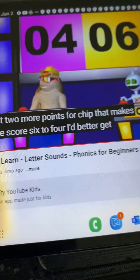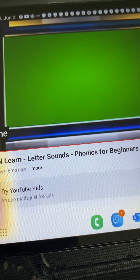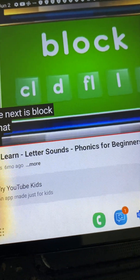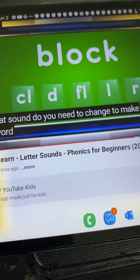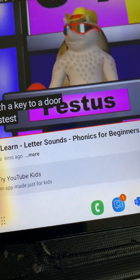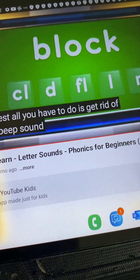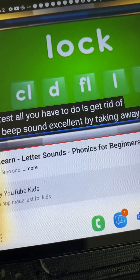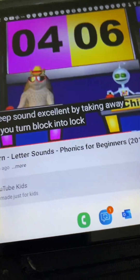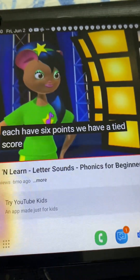Oh, I'd better get the next one. Be ready to buzz in. The next word is block. What sound do you need to change to make a word that is something you might do with a key to a door? Festus. All you have to do is get rid of the B sound. Excellent. By taking away the B, you turn block into lock. Now you each have six points — we have a tied score once more.